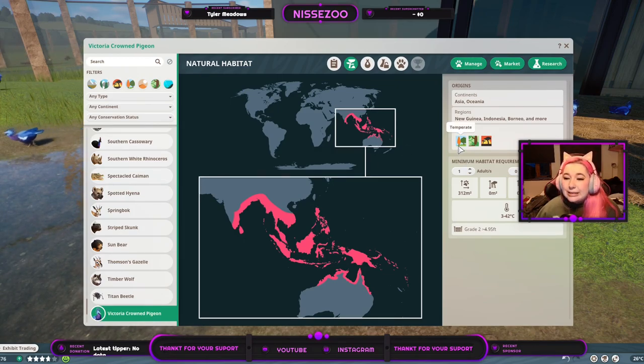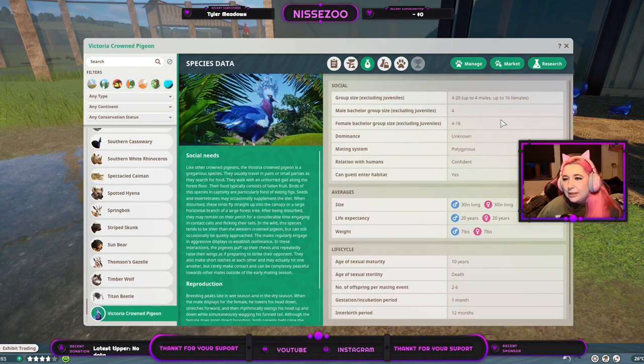Grade 2 fence, 4 feet 95 — that's about a meter and 60 — that's a lot for such a little bird. Over here we have group size from 4 to 20, that's up to 4 males and up to 16 females, and it doesn't matter if it's mixed or not.